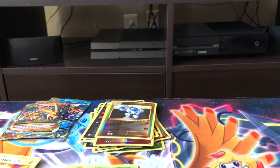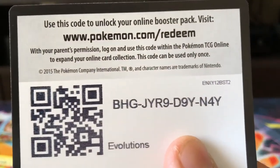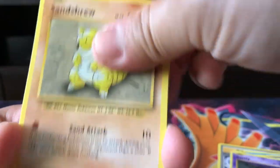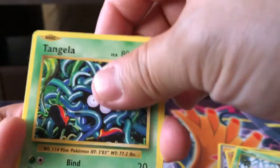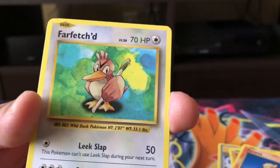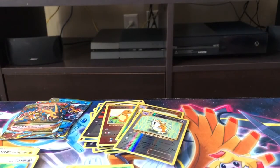And the final pack right here of this left stack that we pulled. There you guys go — the last code card for that stack. Pidgey Spirit Link, Poliwhirl, Full Heal, Gastly, Sandshrew, Weedle, Tangela, Ponyta, and a Raticate Reverse Holo. On the rear of the back is a Farfetch'd non-holo. Nothing exciting there.